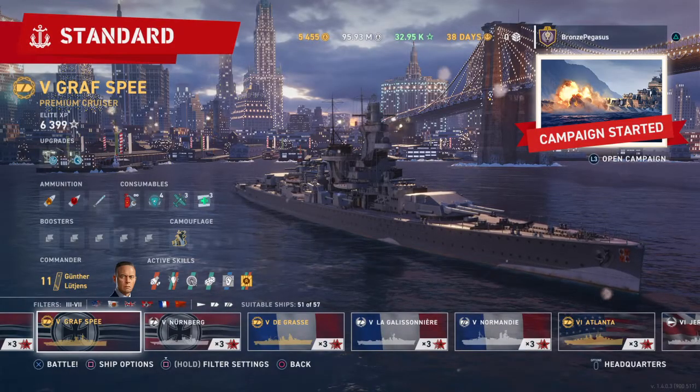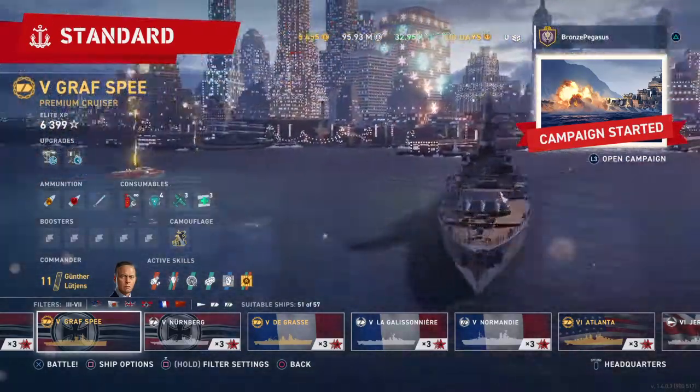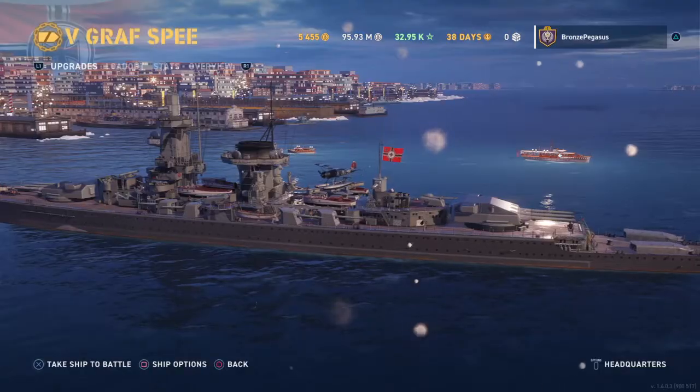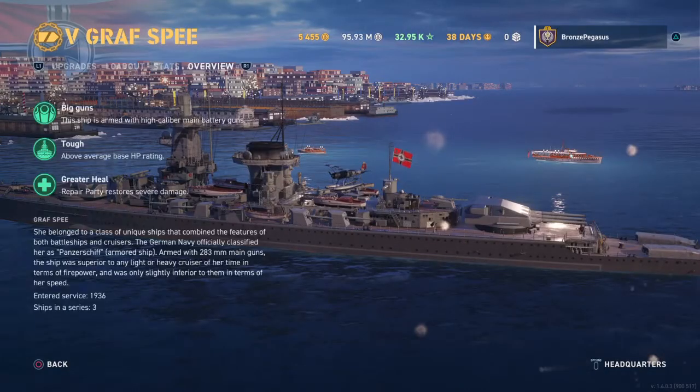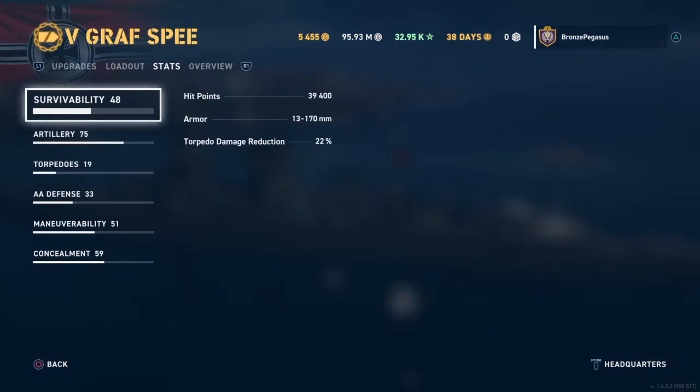All right guys, so I'm doing a review of the Graf Spee today. It has a lot going for it. It has heavy armor — this was termed for a long time a panzership, or a pocket battleship, or armored ship. It's essentially a very heavy cruiser. It has 40,000 hit points, up to 170mm armor, which is tough enough to withstand most cruiser shells.